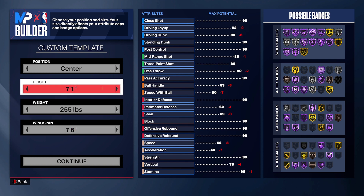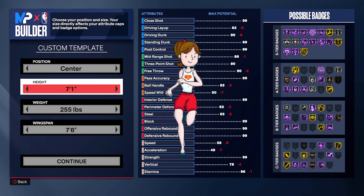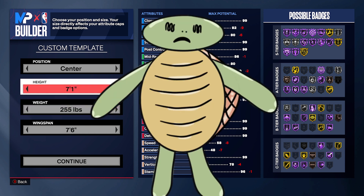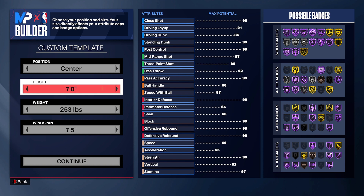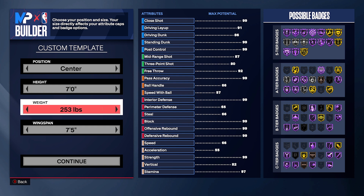There's been a debate between what's better — seven foot or seven-one. Here's my opinion: if you're seven foot you're fast, if you're seven-one you're slow. I personally have a seven-one and I feel like it's horrible — you move like a turtle and I don't like that. So obviously I went seven foot.